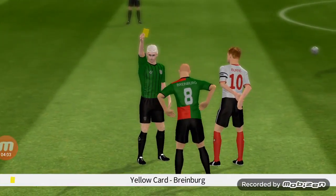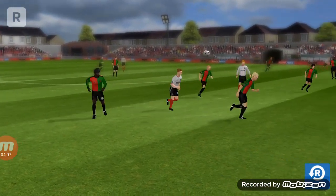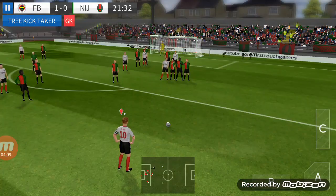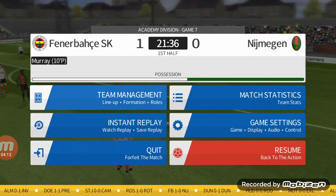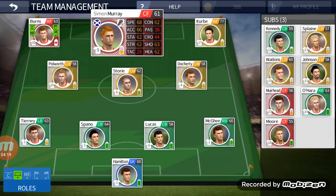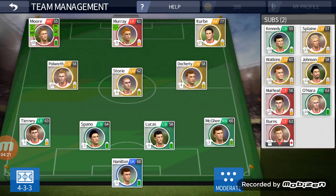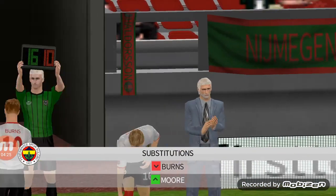Because your players do get injured very easily — every two games, every three games, one of your players will get injured. Now we have to sub him off. Let's see who's injured. Oh great — one of our strikers as well. That's alright, we've got good old Moore. Put him on the pitch. Go on Burns — alright, this is surely a goal.